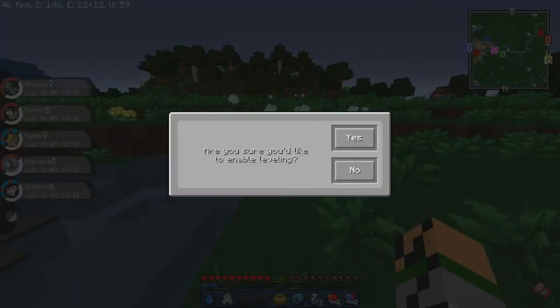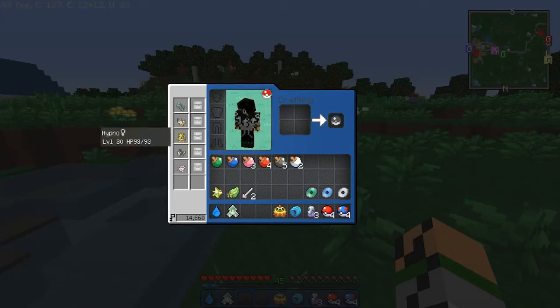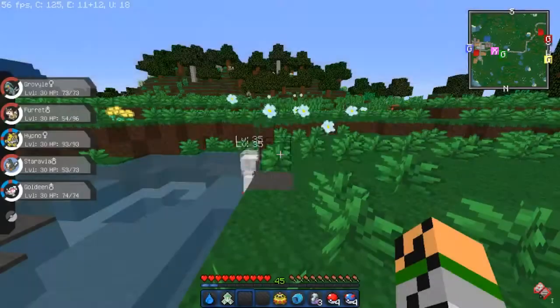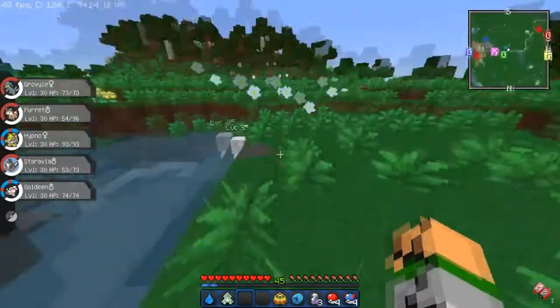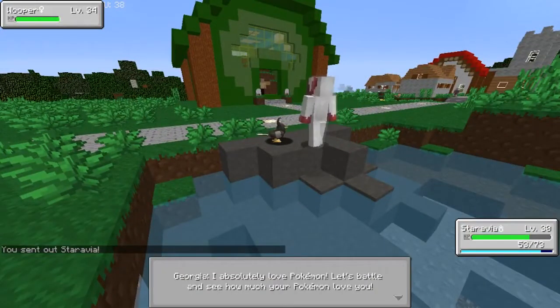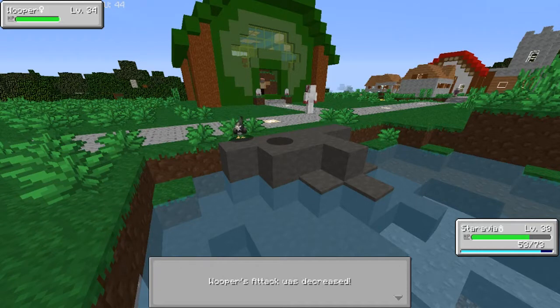I disabled leveling so that I would not get over-leveled, so I'm gonna have to redo that right now. I might just leave this part in, you never know. All right, they're all back to leveling. Let's take on this level 35 trainer. I think I'm ready. Georgia: 'I absolutely love Pokémon!' This is Pixel Mine, you're in the wrong game! Let's battle! Staravia's Intimidate - Wooper's attack has decreased.